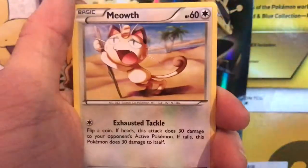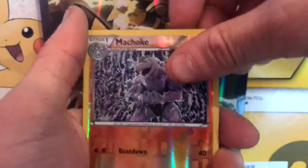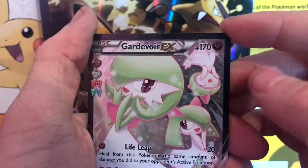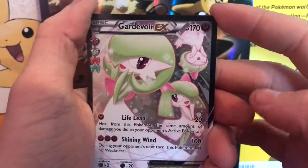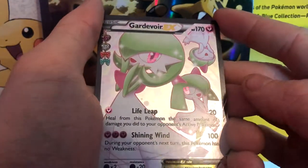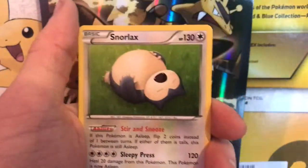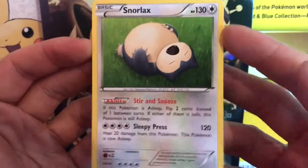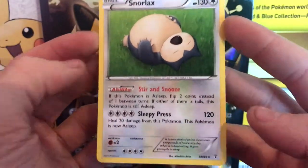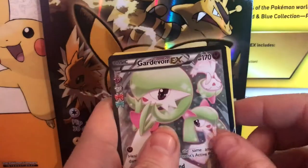A Meowth, a reverse holo Machoke, and then — oh my god — a Gardevoir EX! Fourth pack, fourth EX — that is beautiful. And then our very final card is just a fat old Snorlax, doing as usual and sleeping. But that is an absolutely beautiful pull.